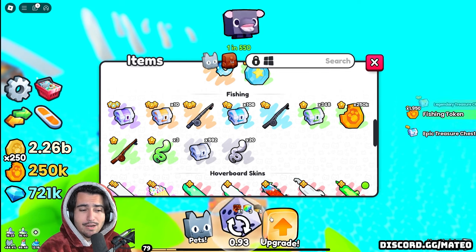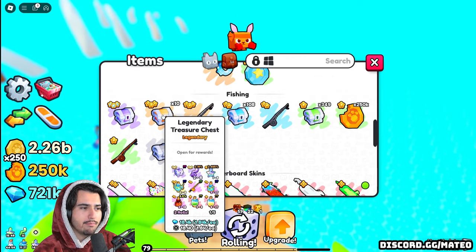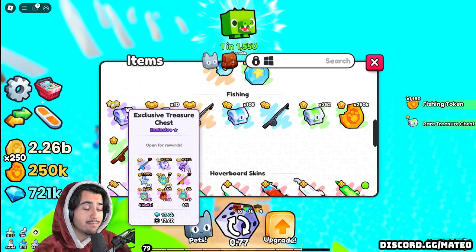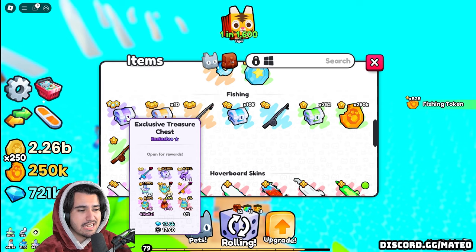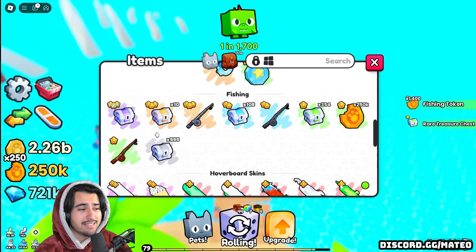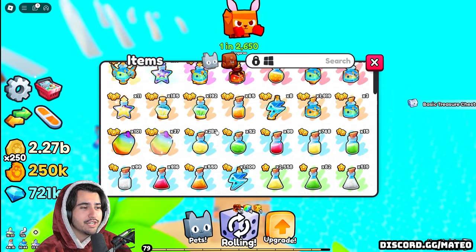Sometimes you can get two depending on what upgrades you have, and then you also get a load of fishing tokens. There are five different tiers: basic, rare, epic, legendary, and then the exclusive treasure chest. The best thing you can get in the exclusive treasure chest is basically the diamond fishing rod, and then you can also get instant luck fours, cocktails, even more exclusive treasure chests, as well as the crystal key tops. Everything is super good that you get from these chests and I've been able to get tons and tons of instant luck potions since this fishing came out.